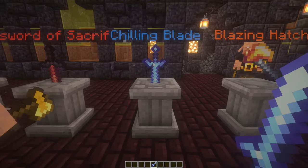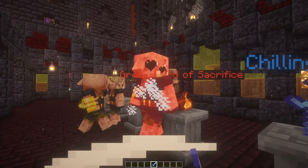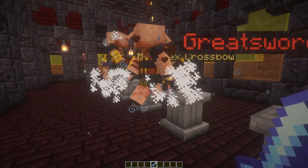Next up is the Chilling Blade. This is a sword that you can find here in some of the colder rooms, and it's a cool sword that'll give slowness to your enemies when you use it on them, and it also shows little snow patterns around them too.